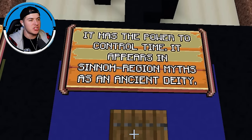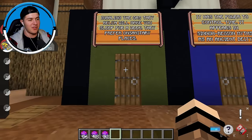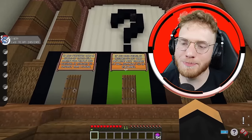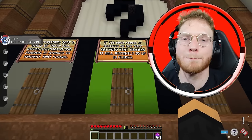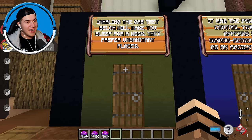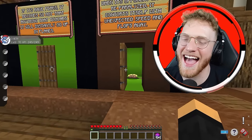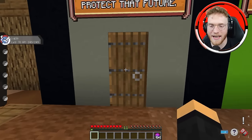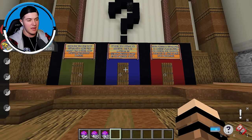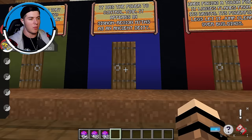It has the power to control time, it appears in the Sinnoh region as an ancient deity. If it includes the words ancient and power to control time, it's a god Pokemon. Door number one really feels like a psychic Pokemon because it has foreseen the future of the world and strives to protect it. But door number two seems so sick — it literally can get so hot that it bursts into flames. Inhaling the gas they belch will make you sleep for a week; they prefer unsanitary places. I'm locking in door number two. Let's see what's in door number three first — a Camerupt! And the other one we didn't pick — a Wailord! We're going with the time-control door. It has to be Dialga.